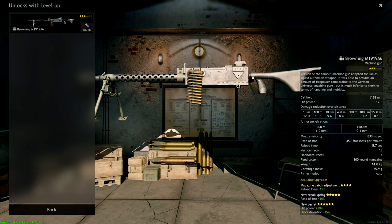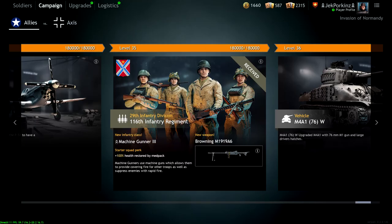This is a machine gun that can be equipped by machine gunner squads enlisted for the Allies in the Invasion of Normandy campaign. It is obtained as a high-end tier reward for the Allies in Normandy, so you have to grind through the end content of that campaign to get this machine gun.